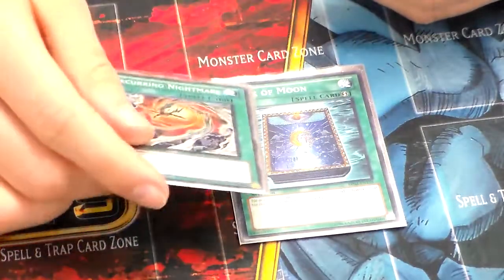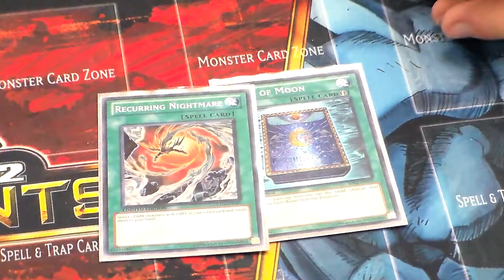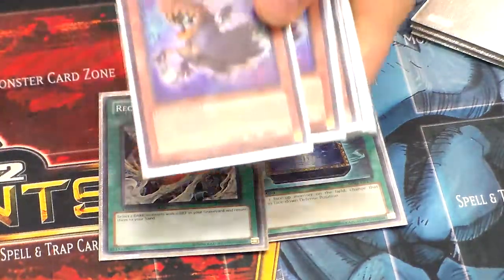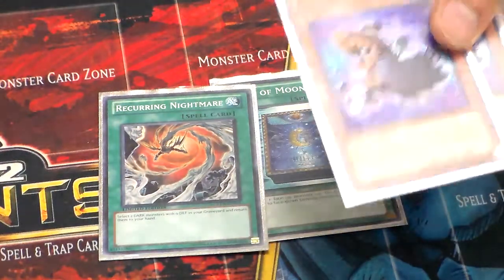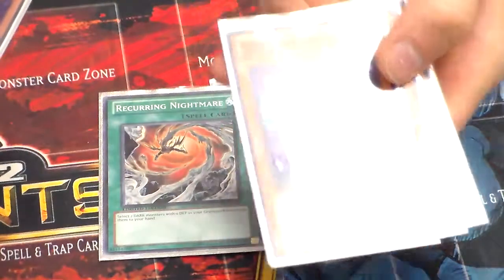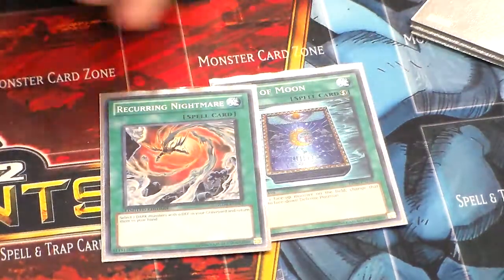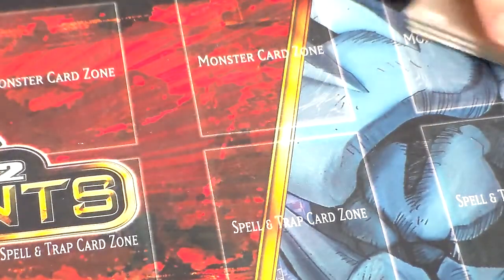One Book of Moon and one Recurring Nightmare. Book of Moon is a staple in this deck because you can reflip things down and get some cool combos out. Recurring Nightmare I've always liked because I can reuse a lot of my cards — I can reuse my Ghost Trick Lanterns, since it lets me select two level zero defense monsters in my graveyard and add those back to my hand, giving me more Ghost Trick Lanterns for more stalling power. I can also reuse Ghost Trick Spectre, Ghost Trick Stein — the list goes on. I like it as a one-of because it comes in handy a lot.